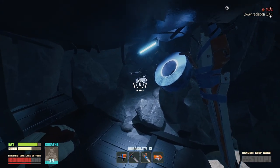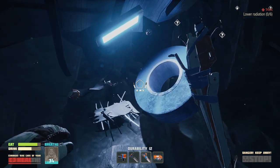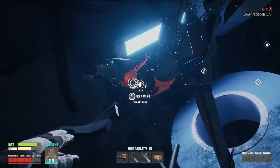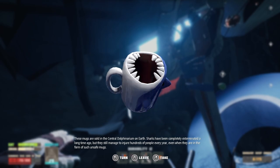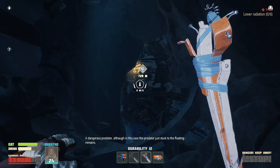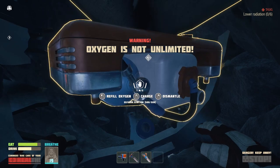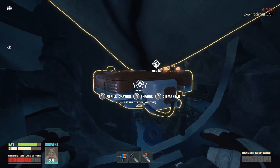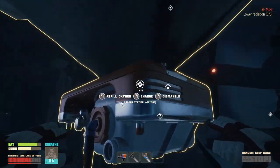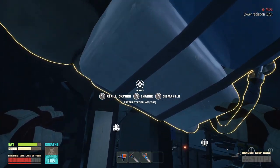Let's put the oxygen station somewhere here — let's try this first. 'Mook's Mugs — a dangerous predator. Although in this case the predator just stuck to the floating remains.' It looks suspicious, it honestly looked like the cup ate him. Anyway, let's recharge our oxygen.